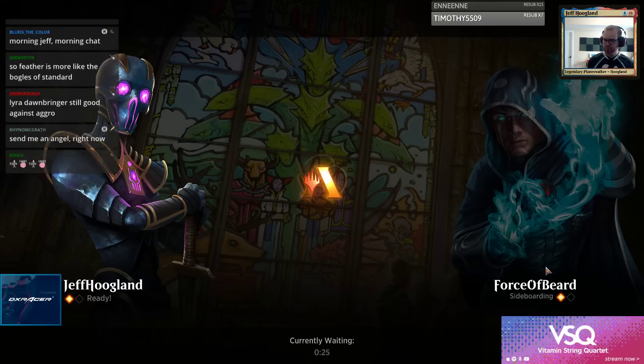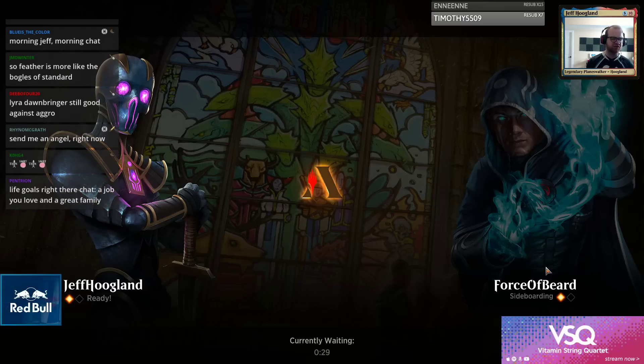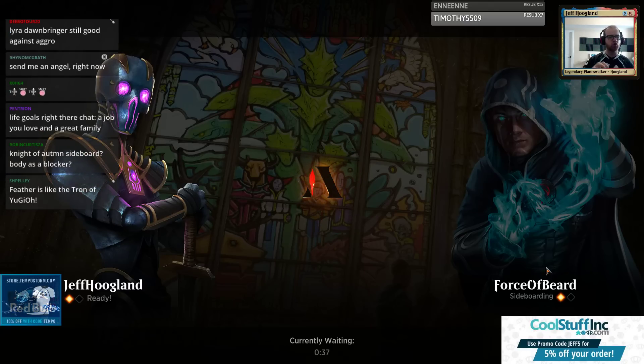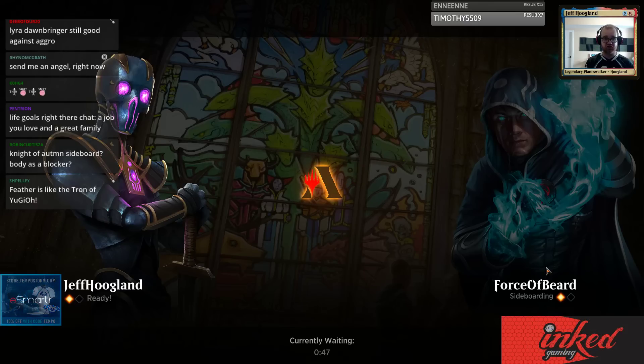Your Bogles comparison is more apt than Splinter Twin. However, I think Feather is more relatable to Infect than something like Bogles. In Bogles, all your creatures come with defense built in, whereas Feather is more akin to Infect - they have creatures that you need to kill, but they also have protection spells to prevent you from killing them.